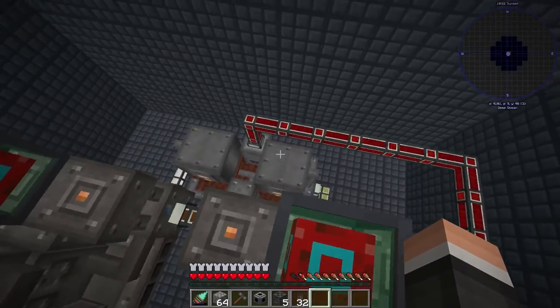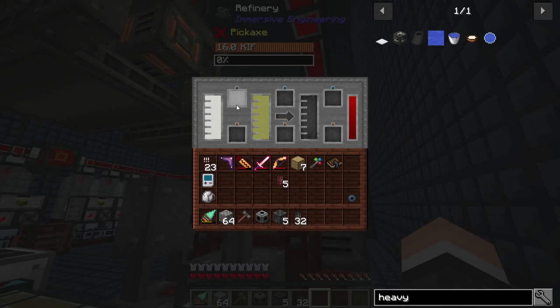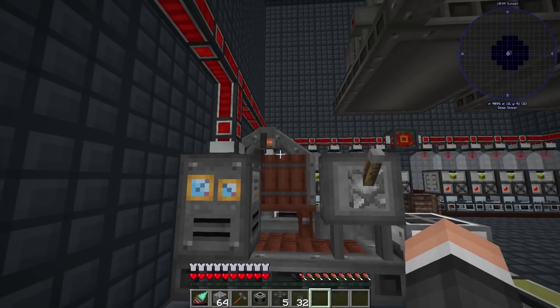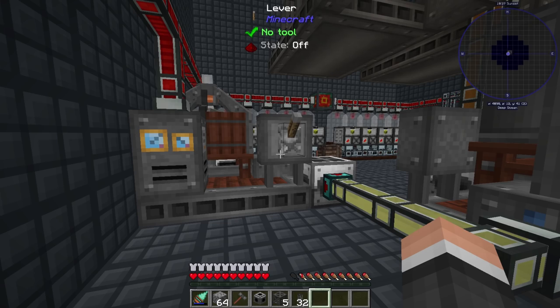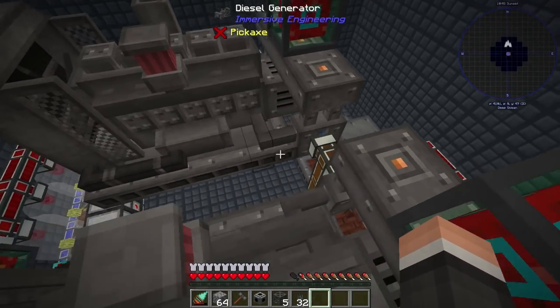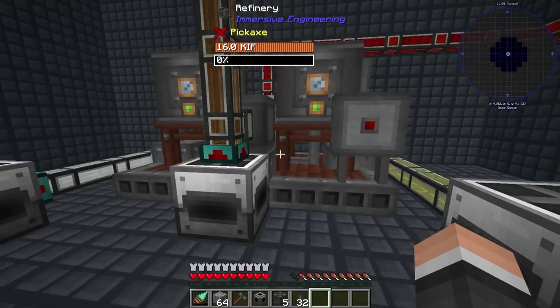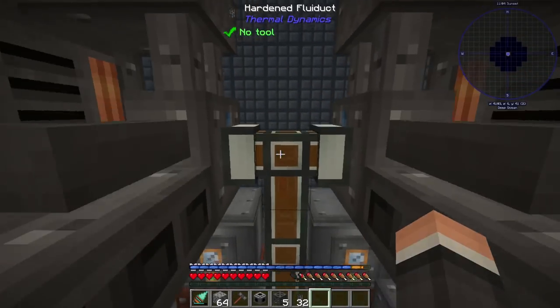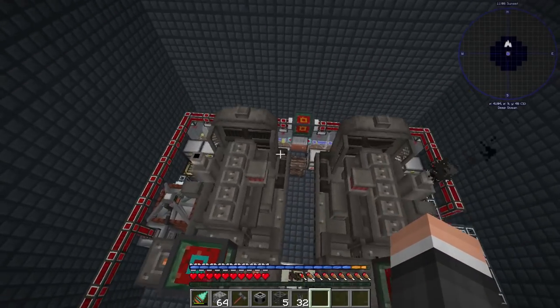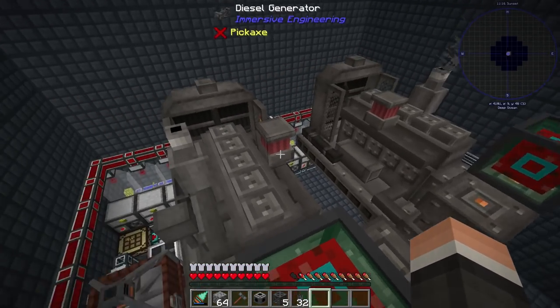One of them is going to keep running right now, simply because these machines are actually using about 1,600 in total. We don't have an easy way without inter-IO, really, to see power being pulled, which is something I'm not used to. I don't want to have to hook up power monitors to every machine just to see the inputs and outputs. But I just kind of want to watch the oil — is it going up or down? It is going up right now. Of course, only one's running, but I think it's going to be able to keep up anyway. We'll monitor it over time. We should have another 8,192 RF or so more that we can use.